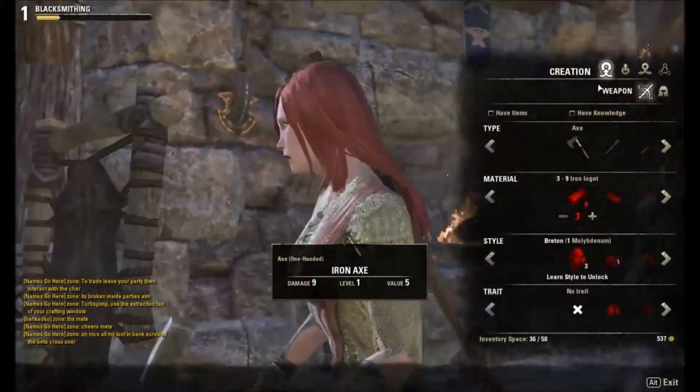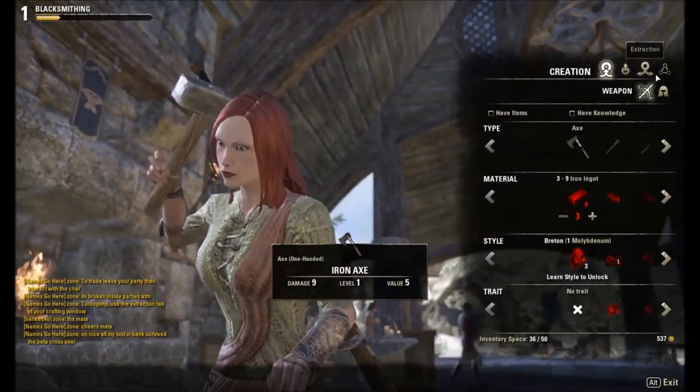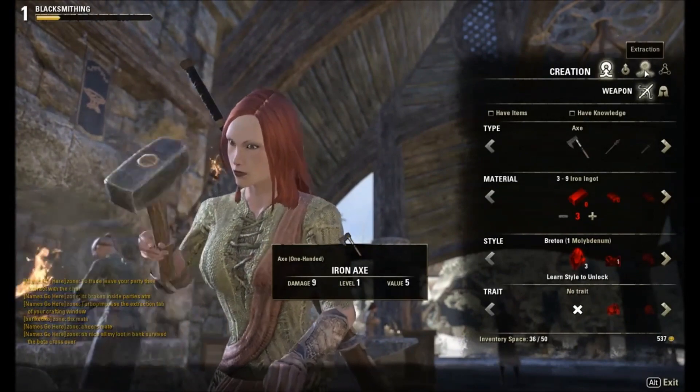E to use the blacksmithing. It loads up the menu. You've got Creation, Improvement, Extraction, and Research. We're going to concentrate on Creation and Extraction.